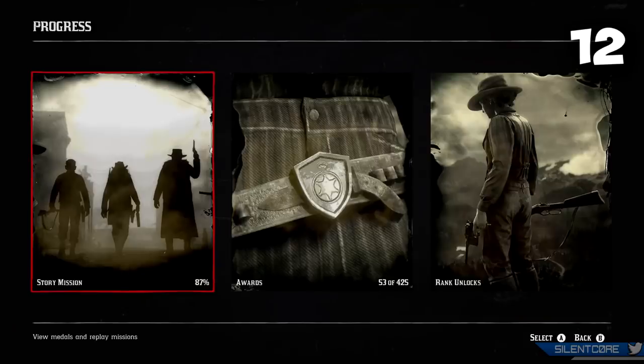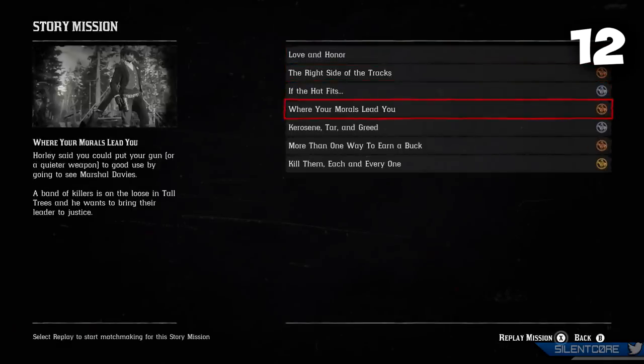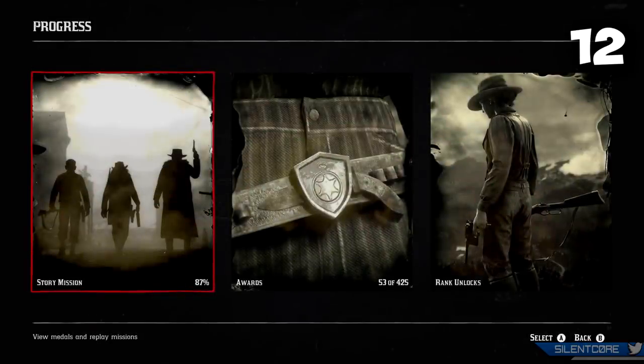In Red Dead Online there are four main missions hidden behind your honor status. If your main story progress is stuck at 75% or 87% but you have no more main missions on your map, it means you have to change your honor to unlock them. There are two missions that unlock with positive honor and two locked behind negative honor. You need around 75% positive honor for the positive ones and about 75% negative honor for the negative ones.